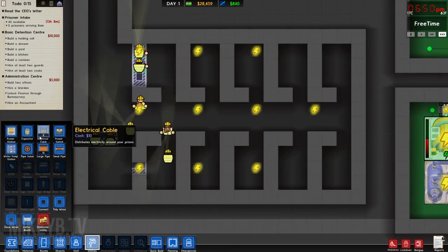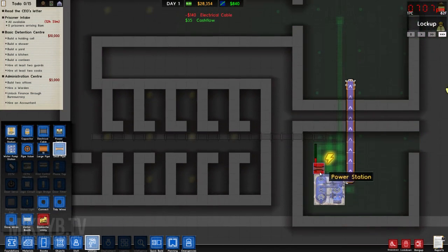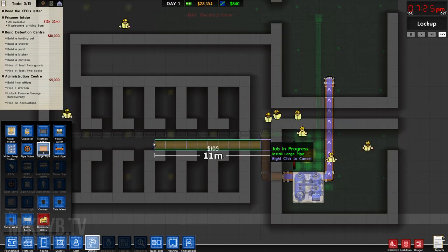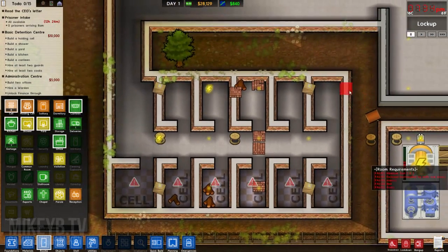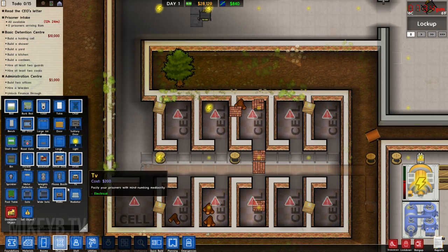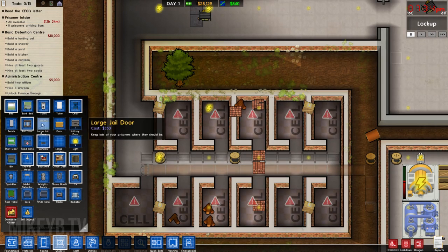This needs to be wired up and plumbed in. There we go. Now we can start putting the cells in. I'd normally do this phase last, after building all the rooms, because once you put the actual cell doors on it slows down the workflow — the workmen have to wait for the doors to be opened. Or you can keep them all open anyway.